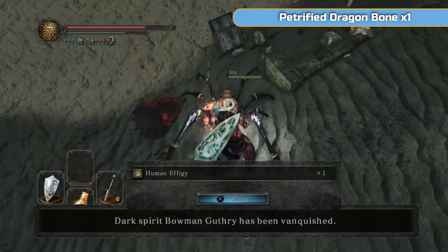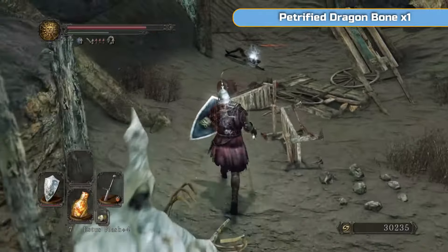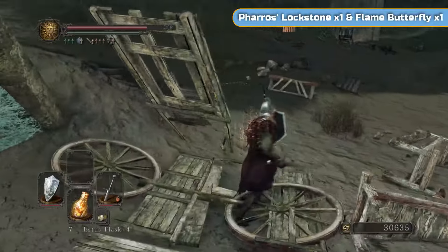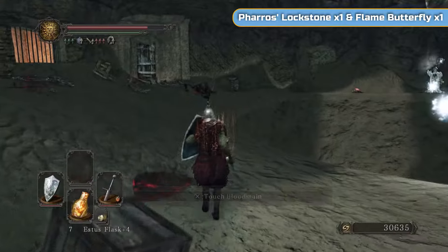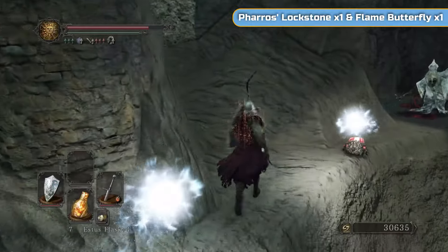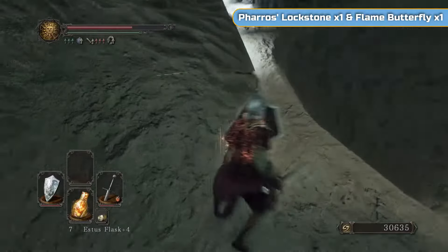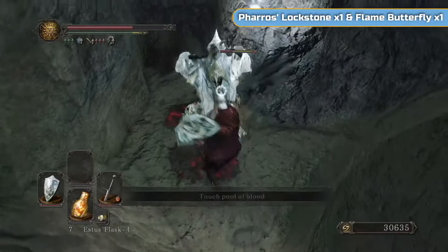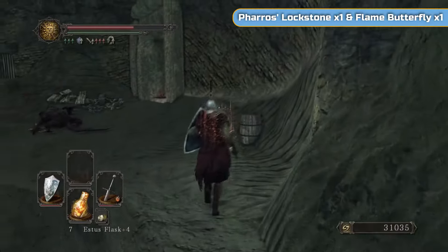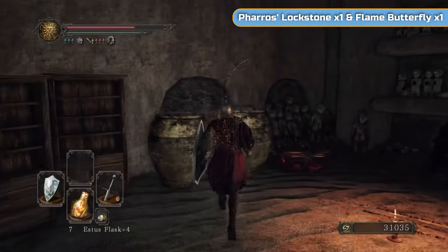Spiders throughout, and there are going to be these casters. He drops down quite often from above, so watch out if he's not on the floor. Here's a Petrified Dragonbone — that's the material I need to upgrade the weapon I'm going to get. Look at the tracking on that spell — it's ridiculous. There are two of them. There's also a red crystal lizard — it will explode if you get near it. It doesn't give you anything, so don't kill it. Just try and avoid it, let it blow up, and you'll be good.